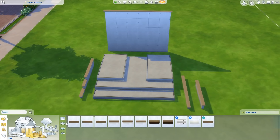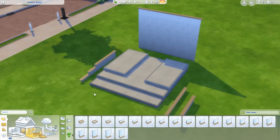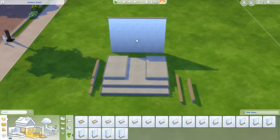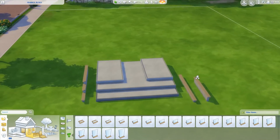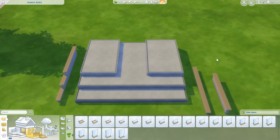They didn't add any new wall designs, which is fine — they just wanted to make everything work more smoothly with the new platforms. I'm not going to play around with those too much in this video. I just wanted to show you that they're there. I feel like we really need to experiment with these and find out some cool things to do, but that is very exciting.